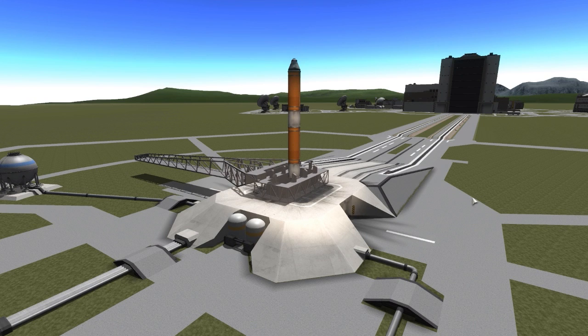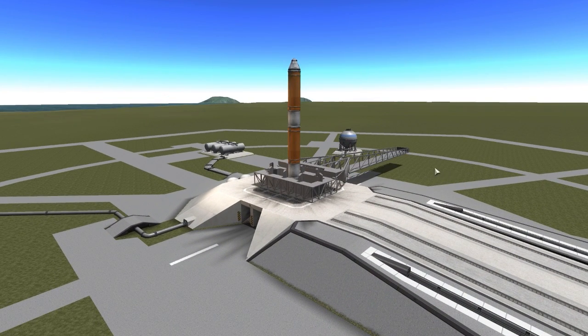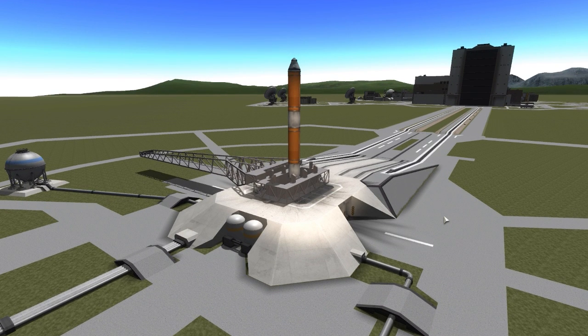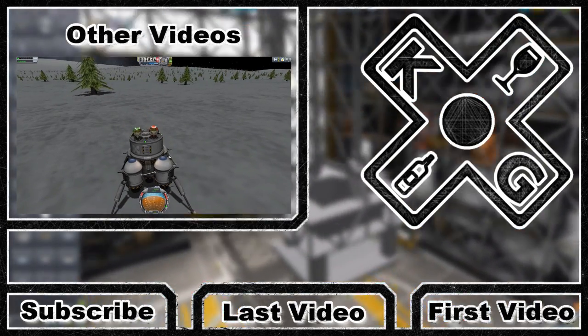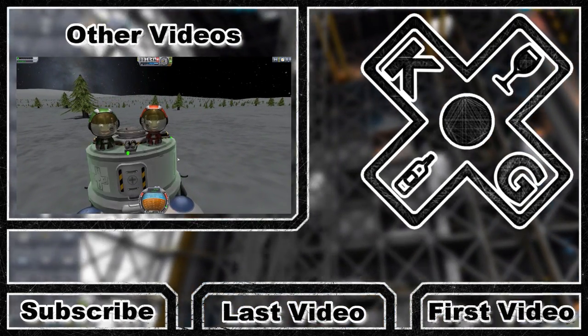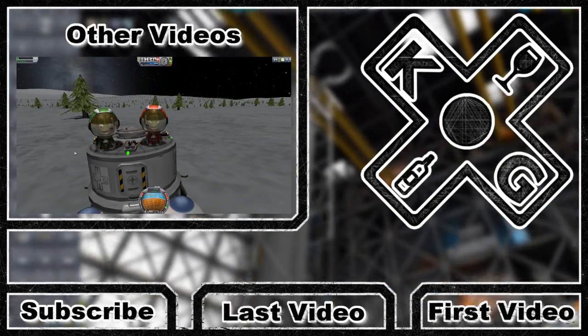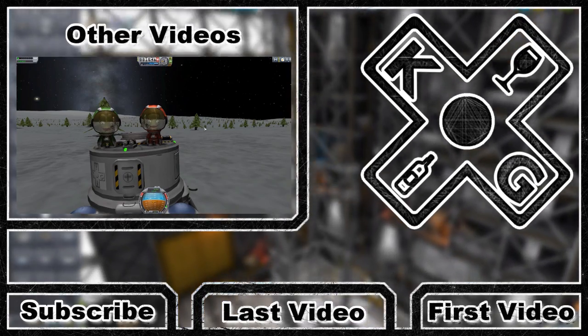That is the SpaceX Launch Towers mod, once again made by SciencePanda, and I would definitely say to go and check this thing out, especially if you love SpaceX. It's just another lovely parts pack that brings in so many wonderful parts, and a cool new feature that is so little used in the modding community. If you'd like to check it out, the link is in the description. I do hope you've enjoyed this video — come back for the next one. Thank you for watching, and as always, have a good one. See you next time!